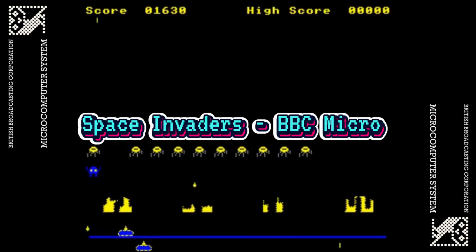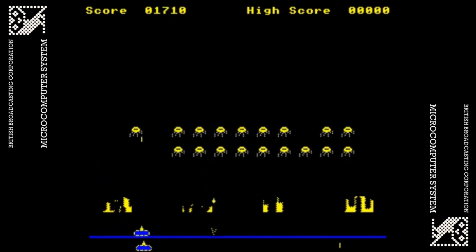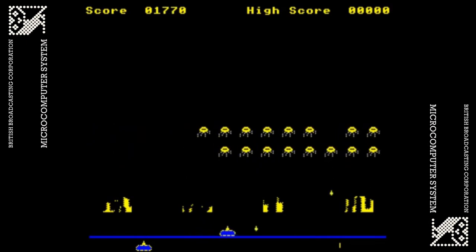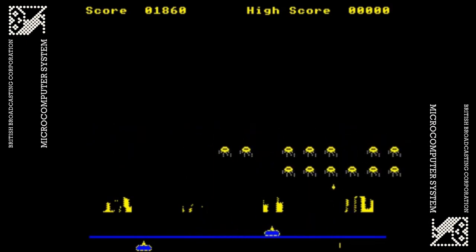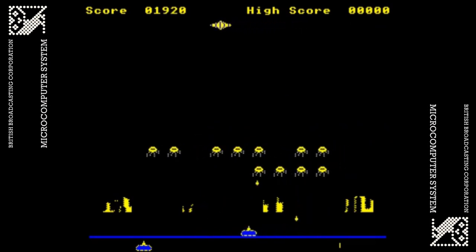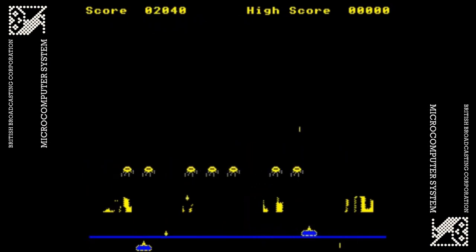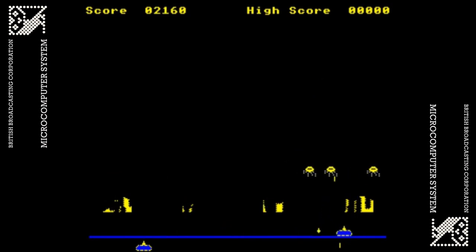This is an early game by Jeff Crammond. The invaders differ slightly from the usual figures, but otherwise this is an excellent copy with sound close to the arcade original. There are three levels of difficulty. On the second, if the player fails to shoot the mothership as it goes past, a force field is added and the aliens move faster. On the third level, the aliens' bombs home in on the player's laser base.